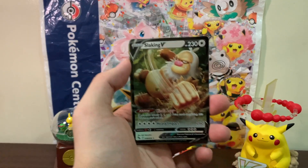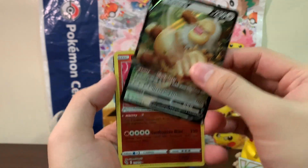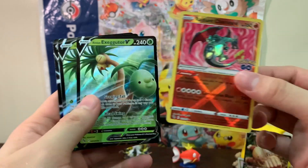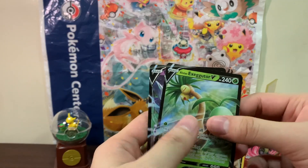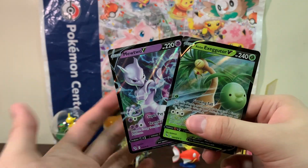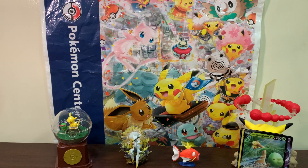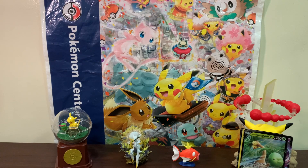Here's a little recap so you guys can decide if you want to buy these boxes. For the Charmander box we pulled one Slacking V. From the Bulbasaur box we pulled the Radiant Charizard and an Alolan Executor — two pulls out of three packs. From the Squirtle box we pulled the Mewtwo V and another Alolan Executor. Overall you can get at least about two pulls, or one and a half. Anyway, that's it guys — thank you for watching, please continue to support my channel, subscribe, and Lost Origin is about to come out so stay tuned!